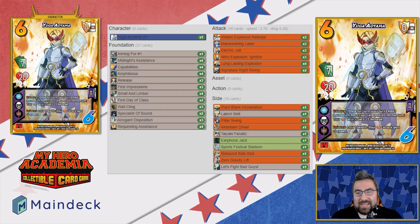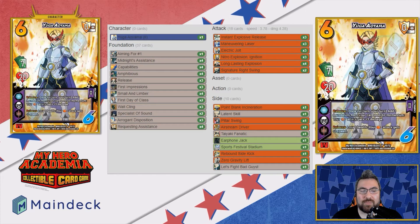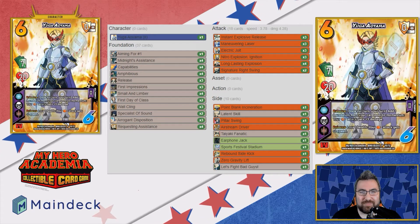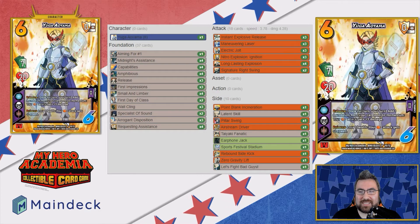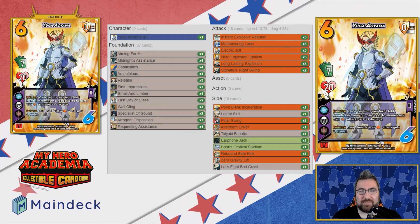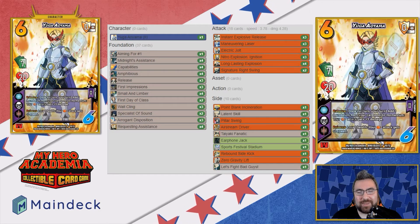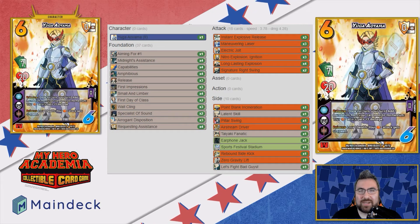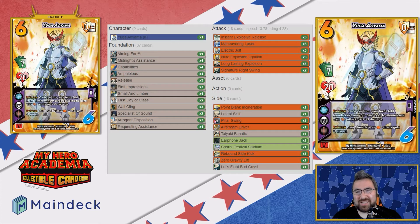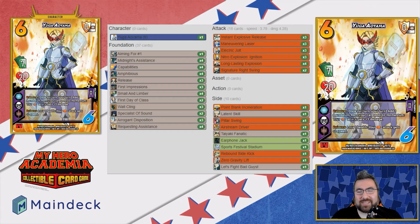His first ability: Enhance, once per turn, on your turn only — you can add one of your foundations from your card pool to your momentum, and your mid-attack gets plus three damage. This is part of the reason I think he's probably the best user of Capabilities right now in the game, because he has the ability to basically every turn, assuming you're playing your cards right, have a momentum whenever you need it. And part of the reason it's harder to play Capabilities is because you need a momentum when it's finally on the board. So we're going to run four copies of Capabilities.